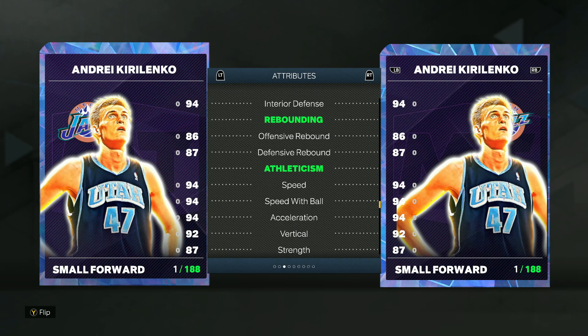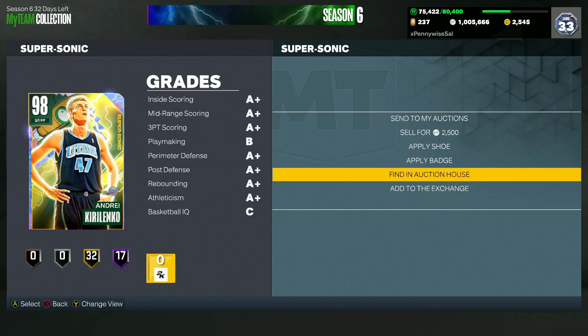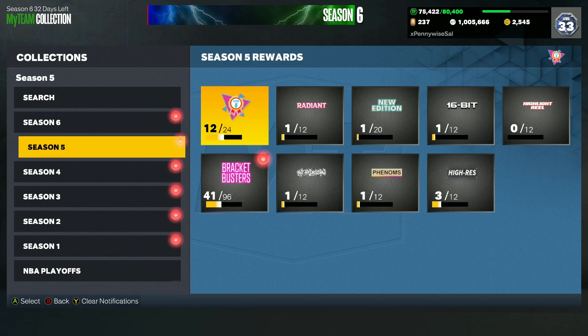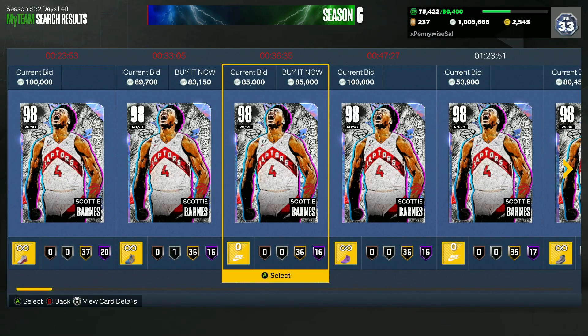He's also pretty quick with 94 speed. The main thing about AK and the reason why he's better than other small forwards is he's got one of the better jump shots in the game and also has elite dribble sigs with the Trae Young escape and the Trae Young size-up. He moves like a guard, plays elite defense, has a great jump shot — all around the best small forward in the game, and for that price tag it's extremely good value.